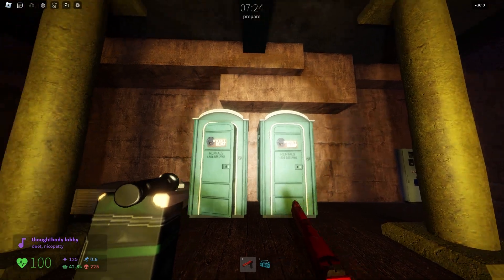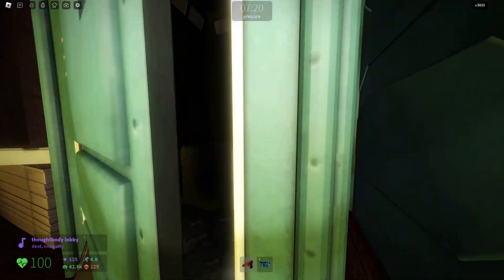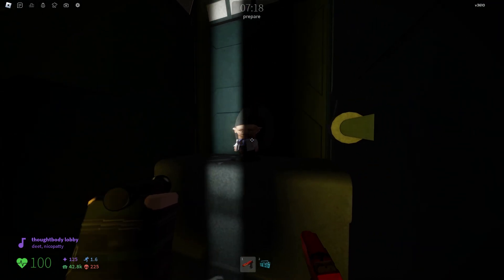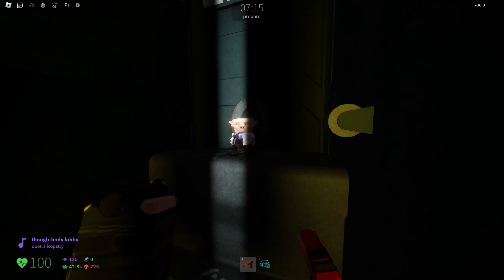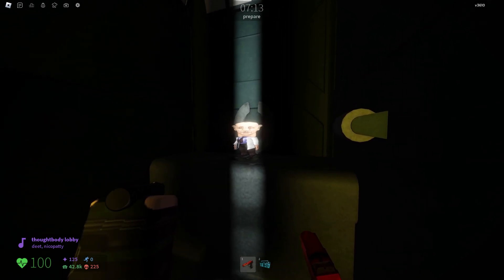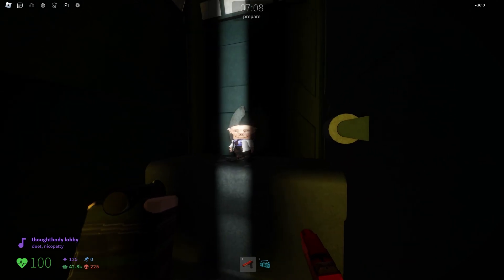You can see these pillars and there are toilets here. If you go inside you will see a tiny Richard Boulder man in there — he's just standing there. I don't know if he's pooping, maybe he is, but he doesn't want to be disturbed. He just stares at you.